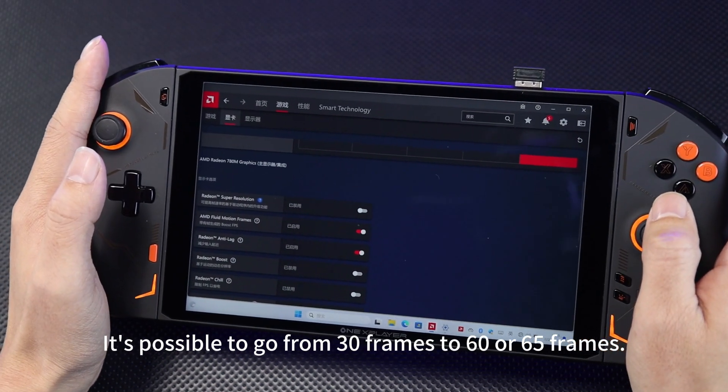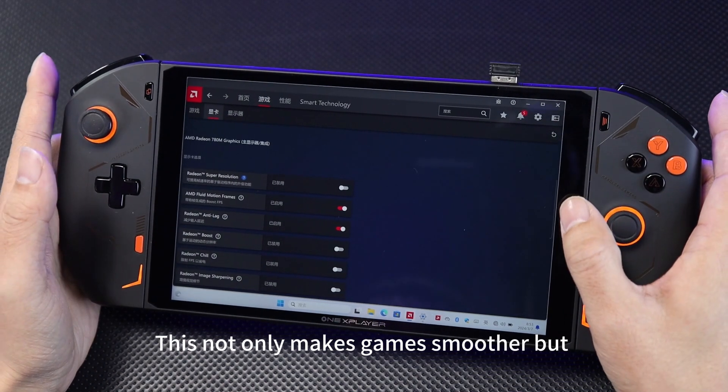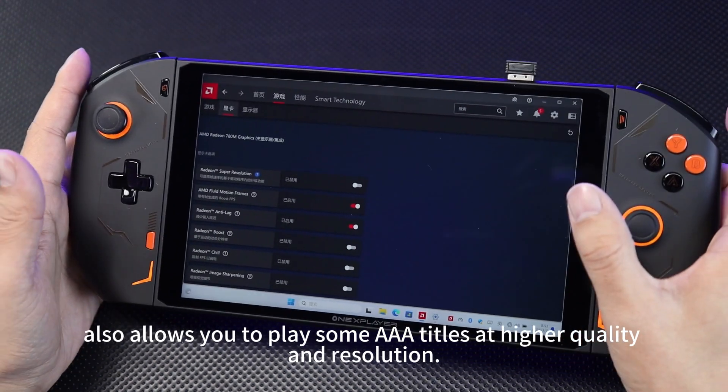It is possible to go from 30 frames to 60 or 65 frames. This not only makes games smoother, it allows you to play some AAA titles at higher quality and resolution.